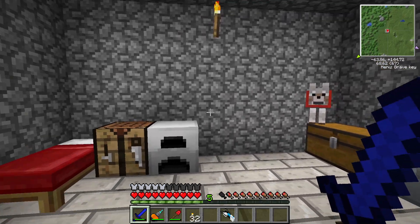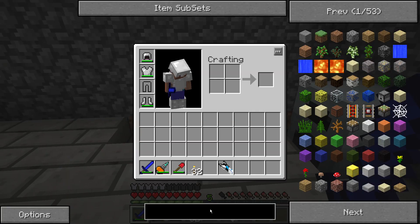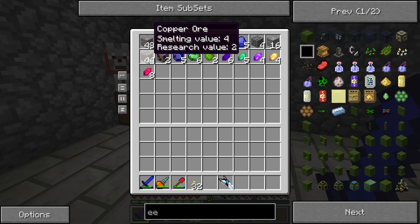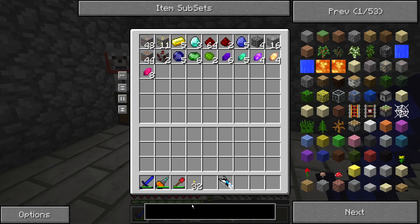First things first, we're going to make a couple of new blocks. Let's see what kind of resources we have. We could use more tin, so let's do something that can get us more tin.